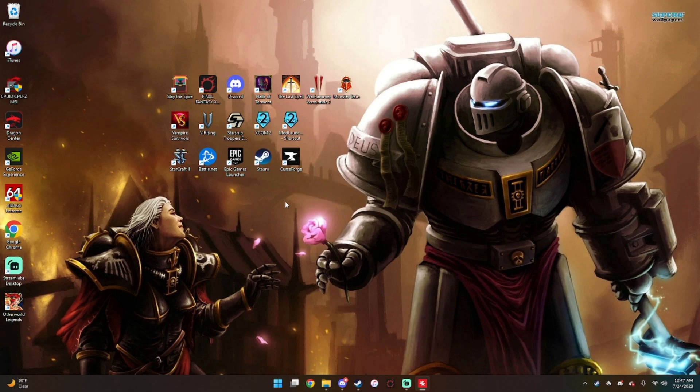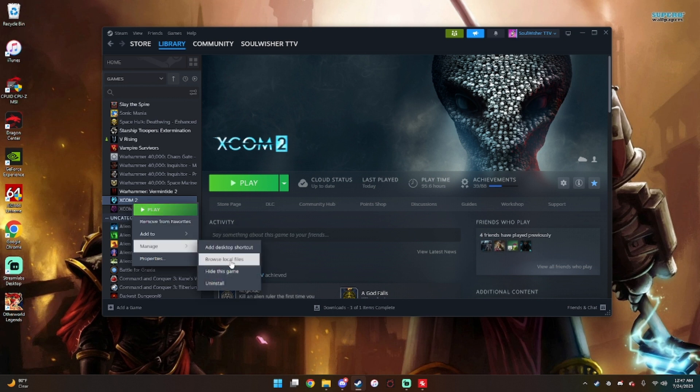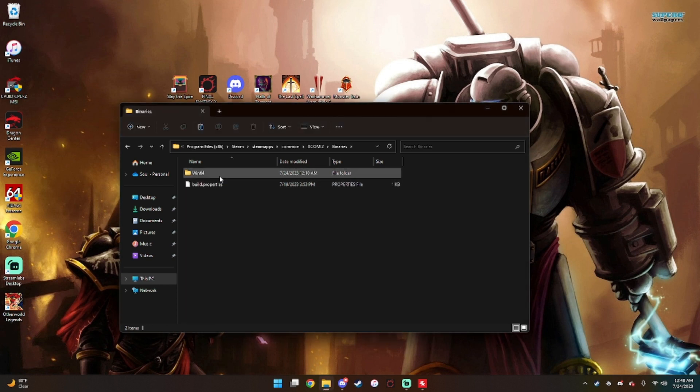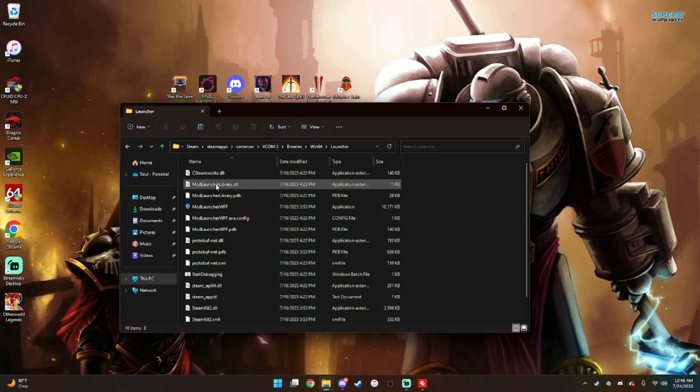We need to find the old mod launcher. I have a shortcut here called Mod Launcher WPF, but I'm going to show you how to get to the real file. The easiest way is to left-click the game, go to Manage, then Browse Local Files. We're going to go to Binaries, then Windows 64, then Mod Launcher. This is the old launcher right here.